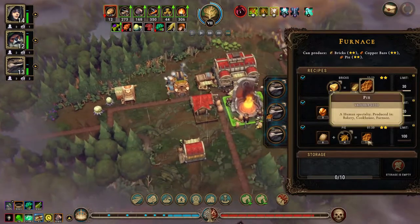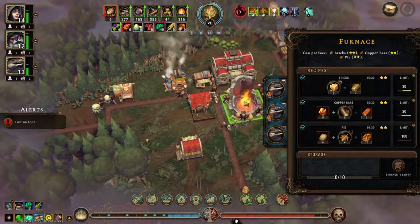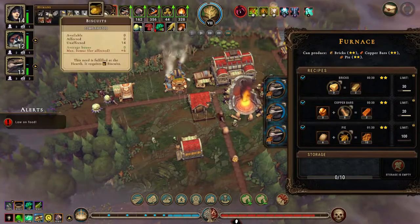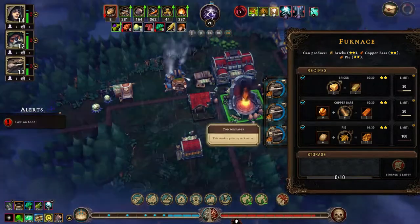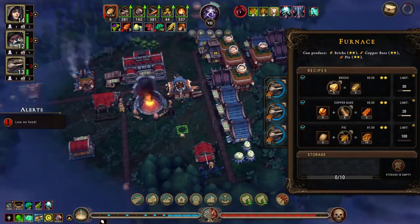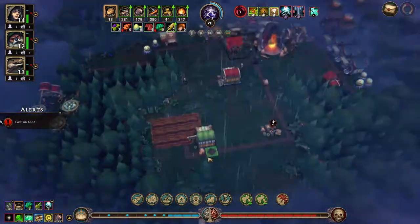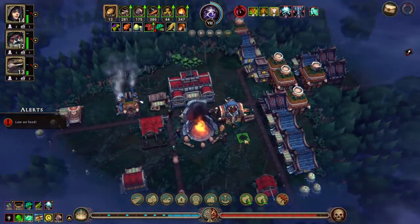We really need you to bake some pies. All right, there are some pies being made — more pies! Humans like pies. 30 pies going right now. We're okay for food again for now.